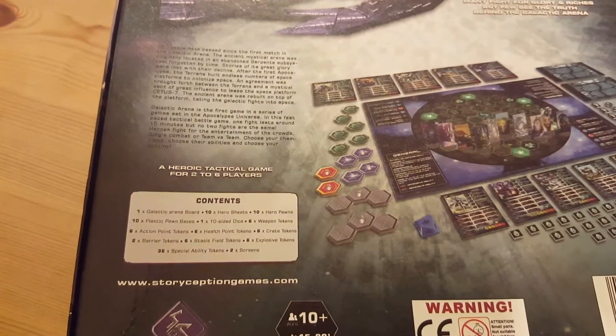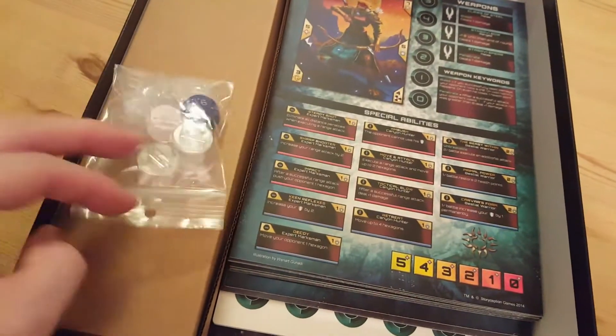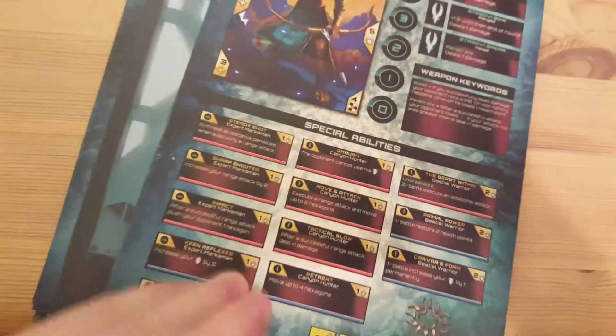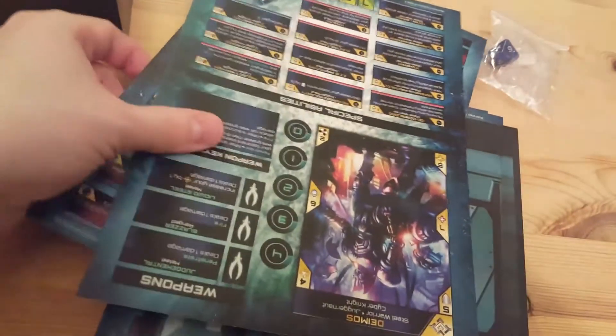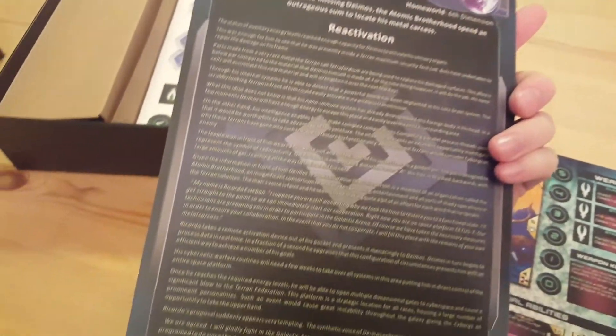So let's open this up. This is what is facing you when you open it. Here are the character cards — they are really good and thick, quite sturdy, big boards to read from. Basically one card per character with all their stats. Really, really nice.